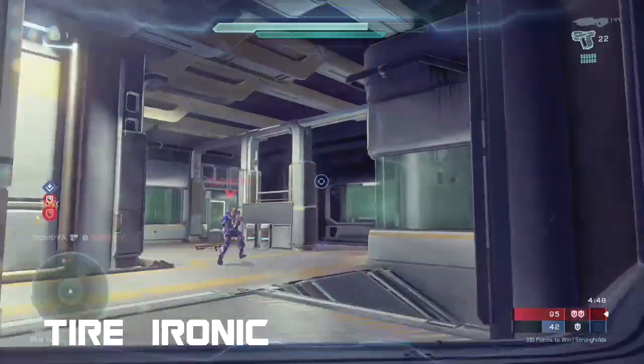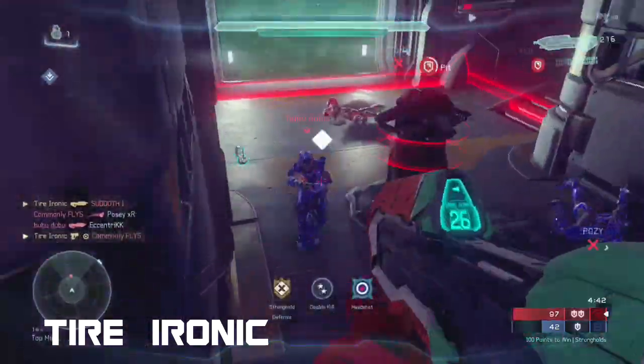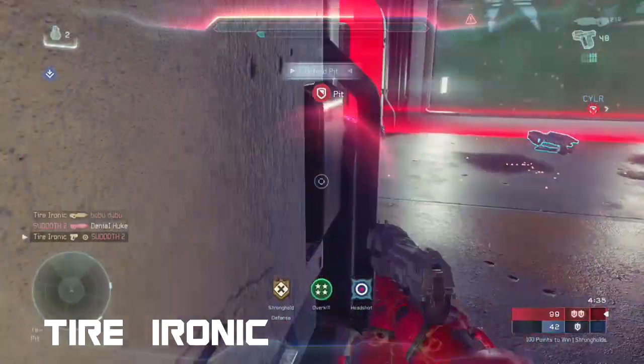At lucky number 7, we have Tyre Ironic playing the suds — this play is pretty sick. He picks up the first kill with the assault rifle, looking in the pit for the double kill. Nice AR burst for the triple kill, then a team shot picking up the overkill on sud 2.